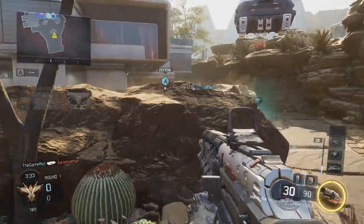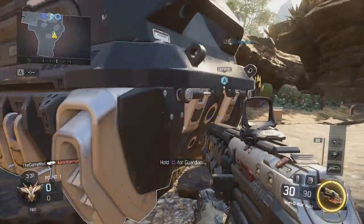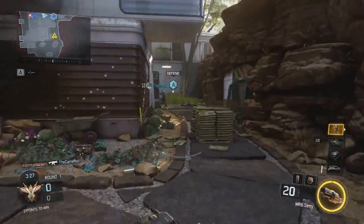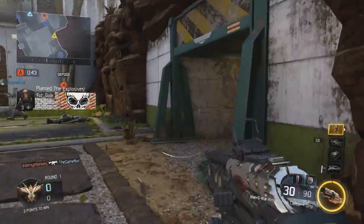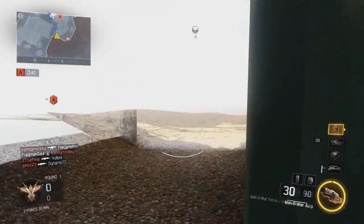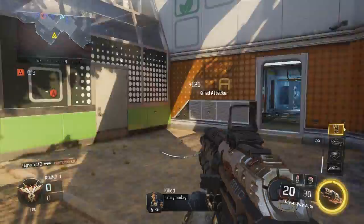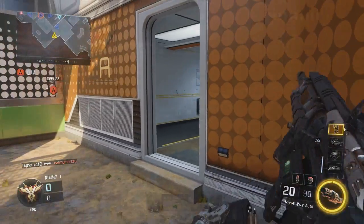One of those is the Razorback submachine gun. This thing absolutely destroys enemies — it's a very low-recoil SMG with good range and a very good fire rate. Especially with a long barrel on it, it almost feels like an assault rifle and SMG hybrid because of how well it performs at range and up close.